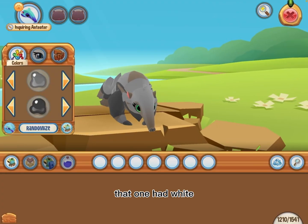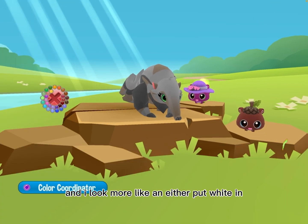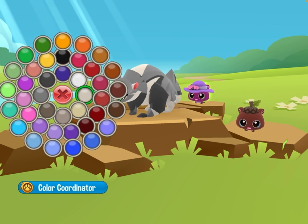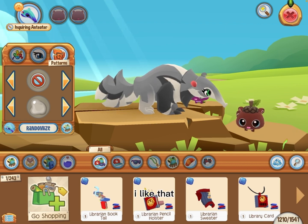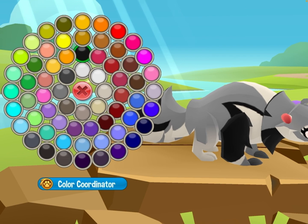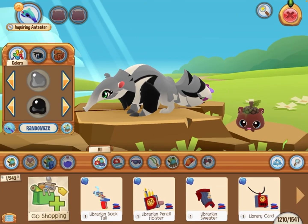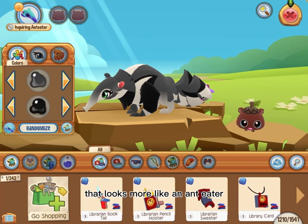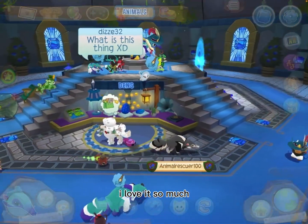Wait — that one had white and it looked more like an anteater! Let me put white in. A creamy color — I like that. And then black, and gray. Okay, that looks more like an anteater — I love it so much!